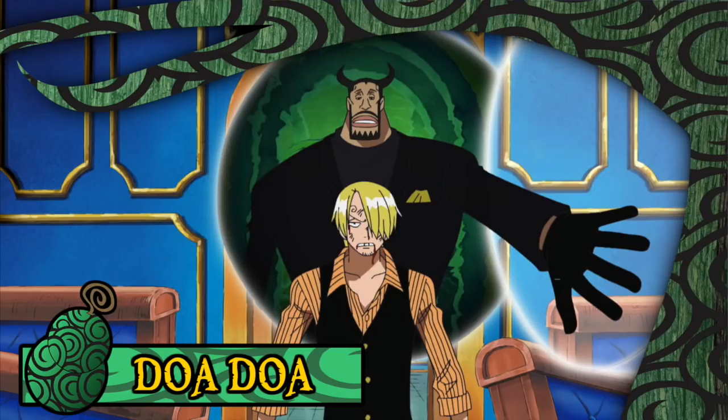The Doa Doa no Mi is a Paramecia-type fruit that allows its user to create a vaguely defined door through essentially anything that they are able to touch. It was eaten by former CP9 agent and great bovine lookalike Bluno, and first demonstrated in the series during the Water 7 arc.